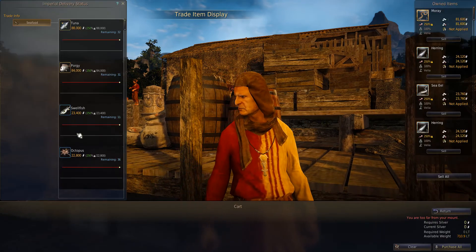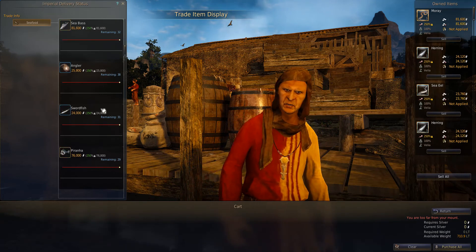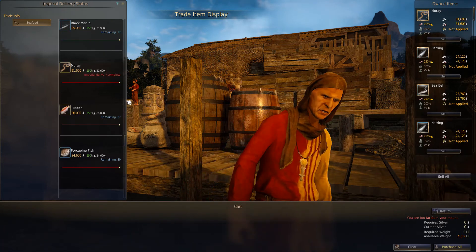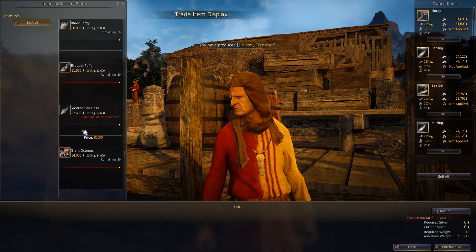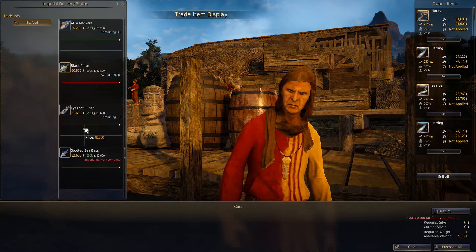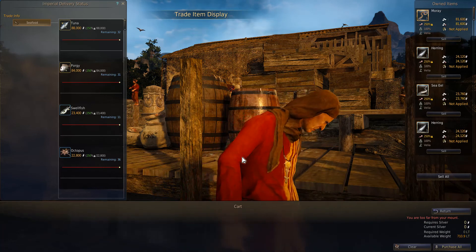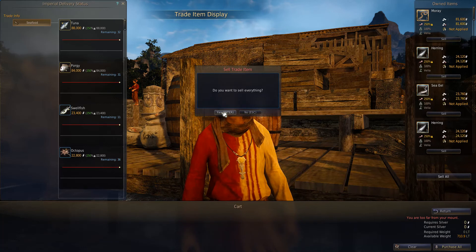The Imperial Fish Delivery has a limited demand for different types of fish, so some are going to be sold out. The Imperial Delivery Manager will reset every three hours with a 50% chance, so it doesn't always reset, but every three hours there's at least a chance of a reset. I can see some of the fish I have are sold out, but let's see if we can sell some of them at least.